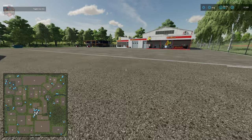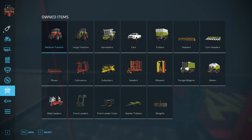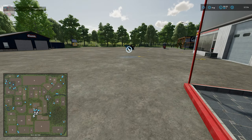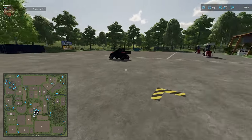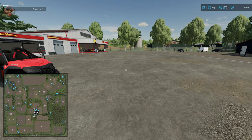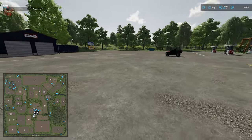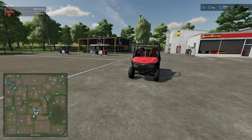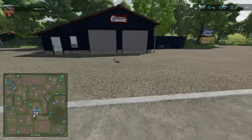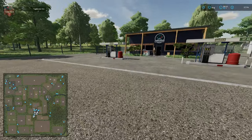Down at the main shop we have our shop trigger and customized repair and trade icon. We have a fairly large area for vehicles to spawn in, so buying larger machinery shouldn't be an issue. There is also a workshop building but no workshop trigger, and then we have our fuel station right here to refuel vehicles.